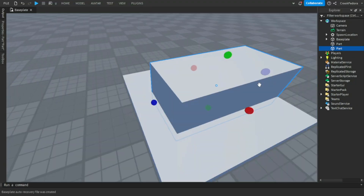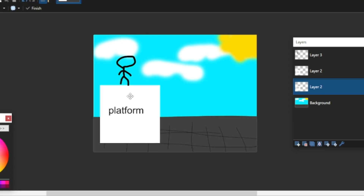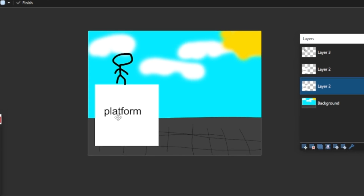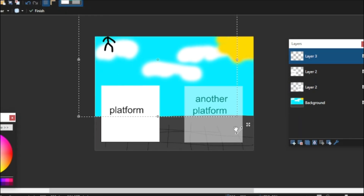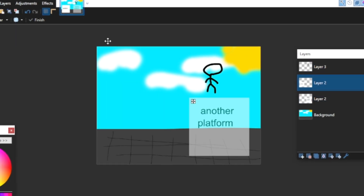The first thing I did in Roblox Studio was make a model. The plan is to duplicate an exact replica of the platform and put it right next to the original so the entire game is a continuous loop. Then, once a player jumps to the other platform, the original platform will disappear.